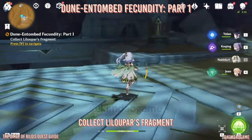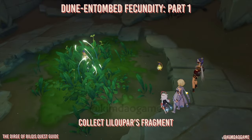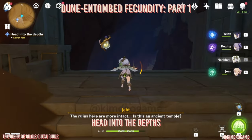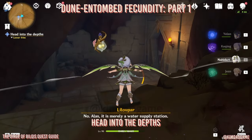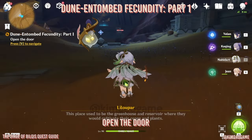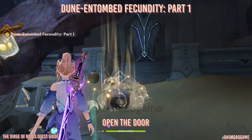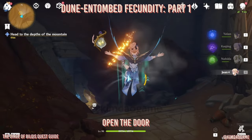Head into this small room just below and go inside to pick up the fragment. Now leave this room and go around, then head into the next room and go to the marked location. The next part is to open the door — it is locked, so just defeat this enemy. Once defeated, the cube will unlock, a chest will spawn, and the door will open so we can head straight into the next room.